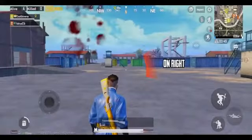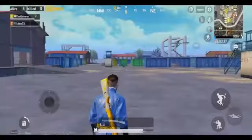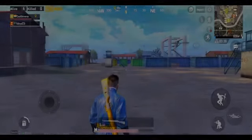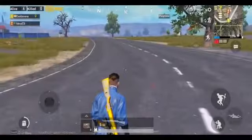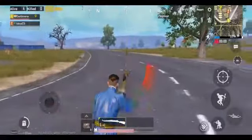Here's how to identify enemy directions: enemy in front of you, enemy towards your right, enemy towards your back, enemy towards your left. Now you can spot and kill your enemies easily.